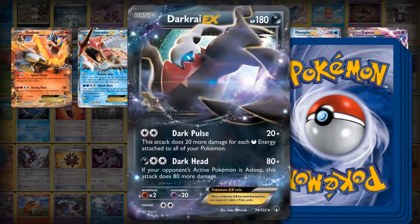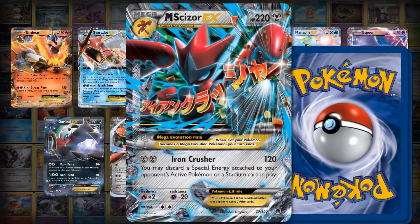Also new to XY Breakpoint are Espeon, Darkrai, Scizor, Mega Scizor, Togekiss, and Ho-Oh EX.